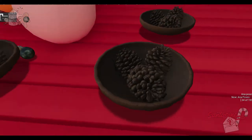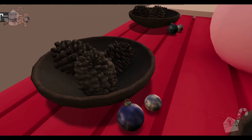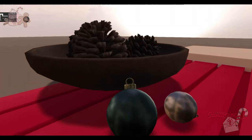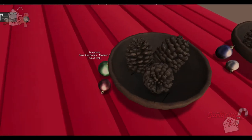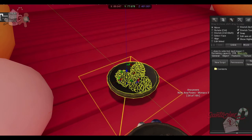From Peaches, we have these simple little pine cone dishes. You can see the different colors — little different baubles. We have blue and silver, green and silver, and green and red. They are one land impact each.